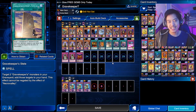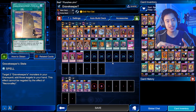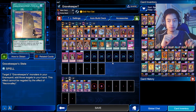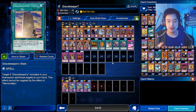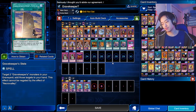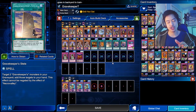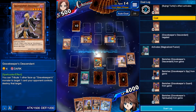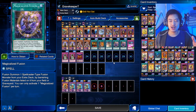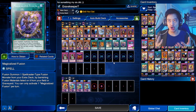The next spell is Gravekeeper's Stele — it lets you get two Gravekeeper monsters from your graveyard and add them to your hand, and it won't be affected by Necrovalley, just like Gravekeeper's Chief. Next is Magicalized Fusion, and we have two in the deck. Magicalized Fusion lets you banish cards on the field or in the graveyard to fusion summon a spellcaster monster. However, this card conflicts with Necrovalley, so make sure Necrovalley is not on the field when you want to use Magicalized Fusion.